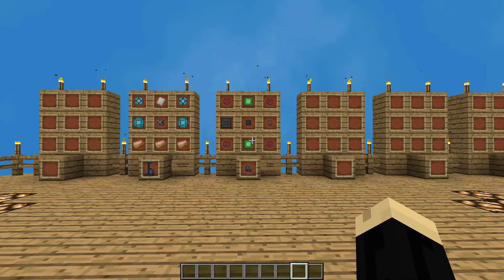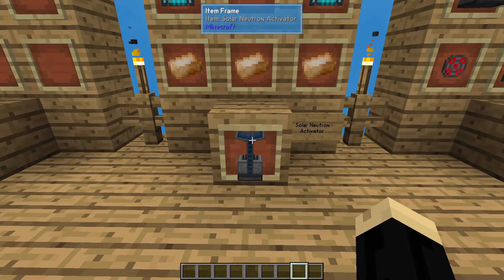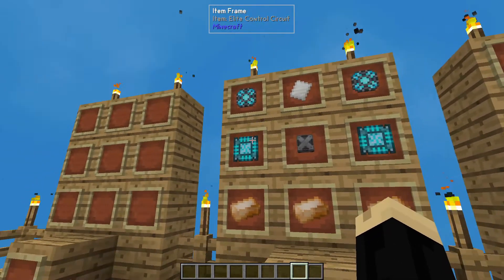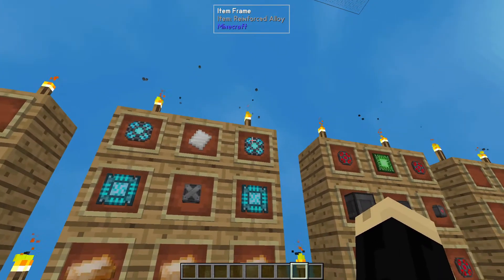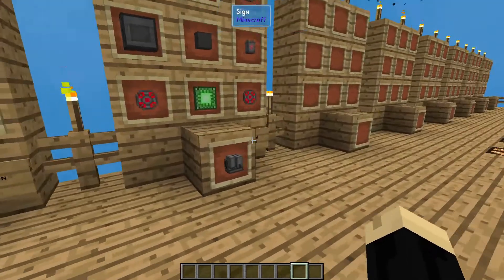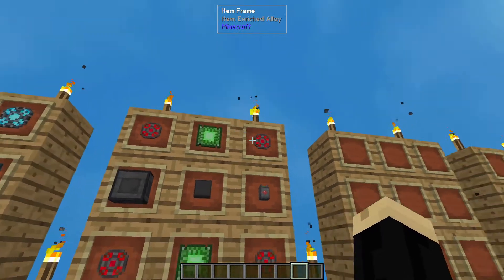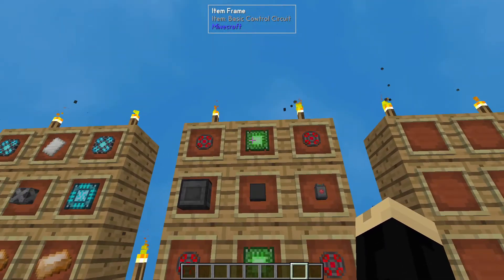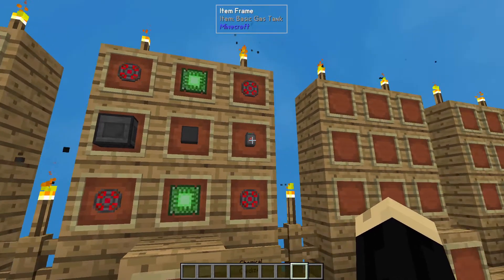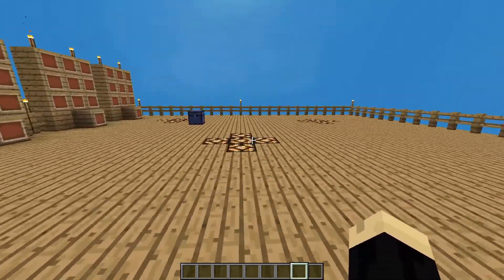We're going to need a couple of machines to make this work. One is going to be called the Solar Neutron Activator, and that is going to be three bronze ingots, two elite control circuits, two reinforced alloy, a steel casing, and an HDPE sheet. Next, we're going to need a Chemical Oxidizer. That is going to be four enriched alloy, two basic control circuits, a personal chest, a dynamic tank, and a basic gas tank. These machines are what we're going to use to process this material.